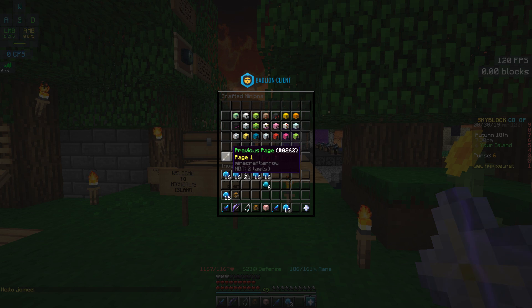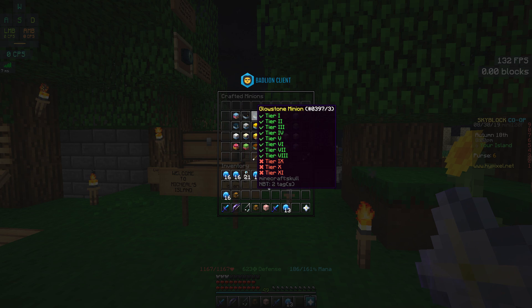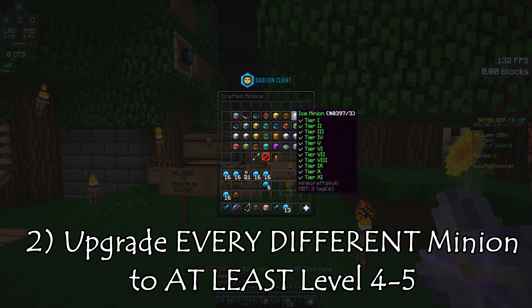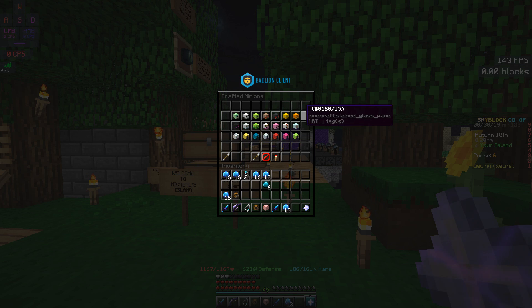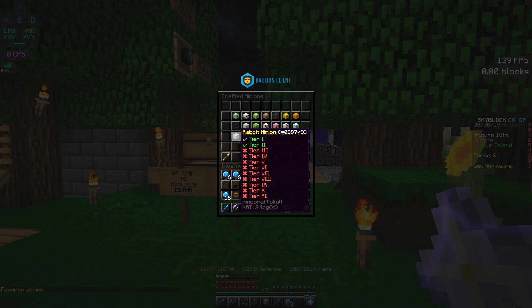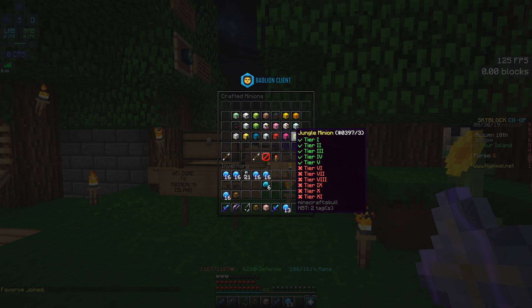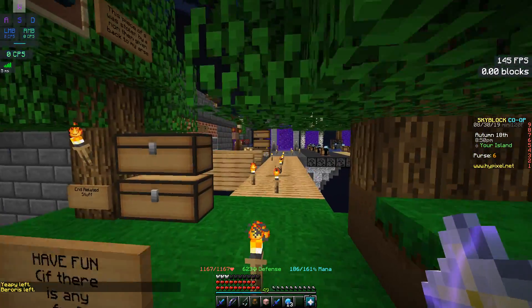My first tip is to unlock every single minion. As you can see I've unlocked every minion other than the flower minion, which is only obtainable from the dark auction. For most minions I've upgraded them to at least level 4 or 5 — the first page is mostly level 5, and the second page is level 2 to 4 or 5.